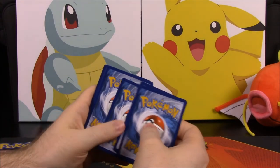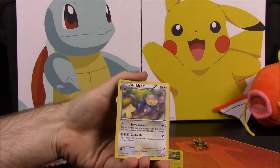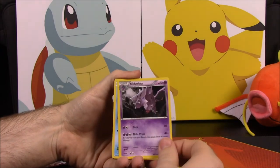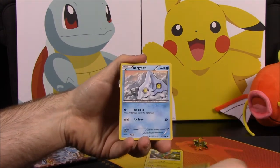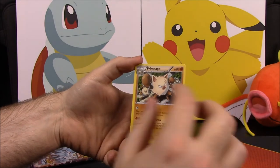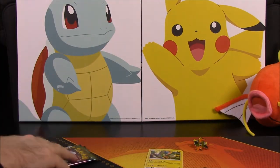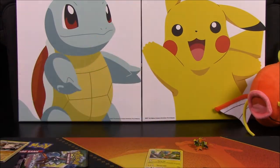The Steam Siege pack has three cards to the front. We have a Pokemon Ranger, an Aipom, a Nidorino, Shellos, Mankey, Foongus, Bergmite, a Joltik, a Shellos reverse holo, and a Primeape which looks cool. Pretty sure I probably have that already but it looks awesome. I'll go check to make sure. Now we'll go with the first Guardians Rising pack.